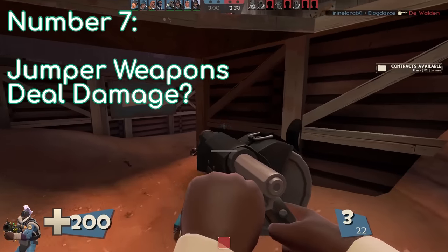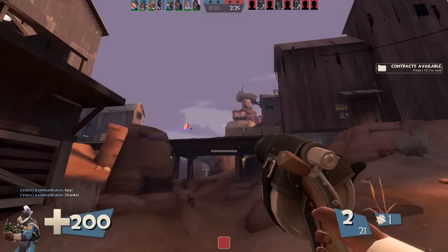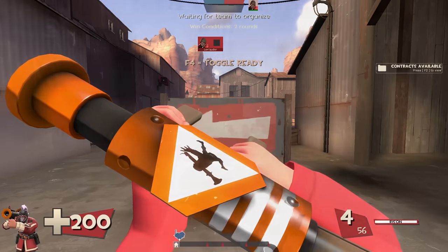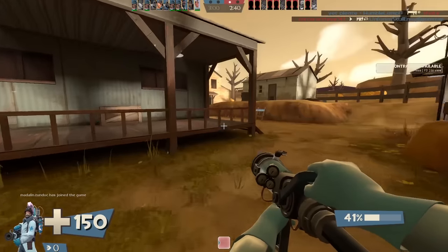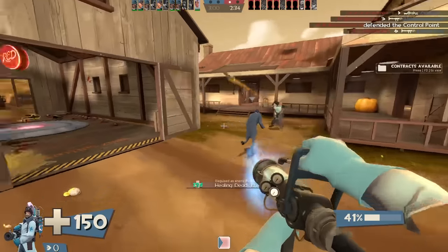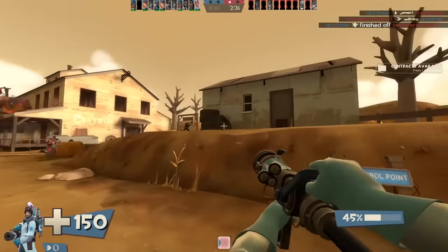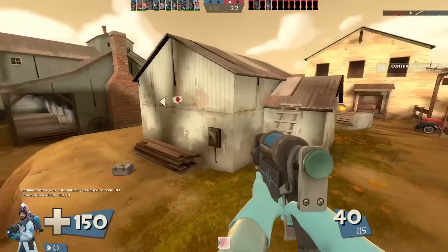Number 7: Jumping with the Jumper weapons still counts as taking damage. We talked about healing ramp up earlier — the longer you avoid damage, the stronger the healing effect. Jumping with the Rocket Jumper actually resets the Concheror's passive health gen. This also affects crit heals: the longer you've gone without taking damage, the faster the Medigun will heal you. However, if you use the Rocket Jumper or Sticky Jumper during this time, it will be set back to zero. Crit heals would have been a good honorable mention, but the next category is so extensive I've left it off.